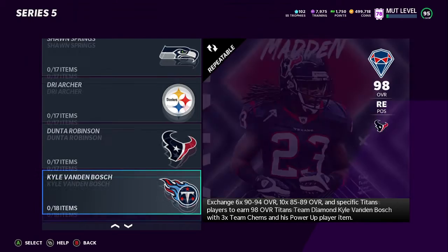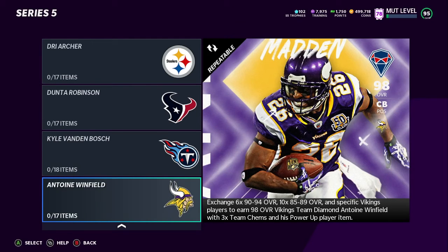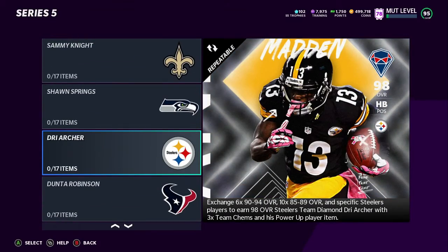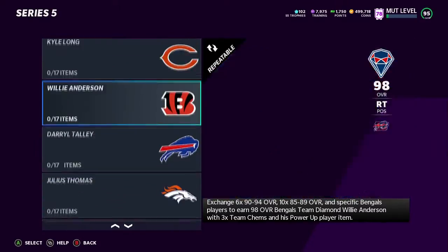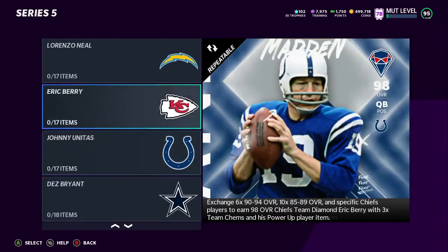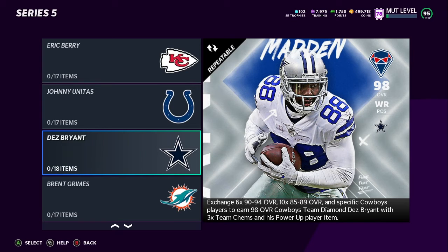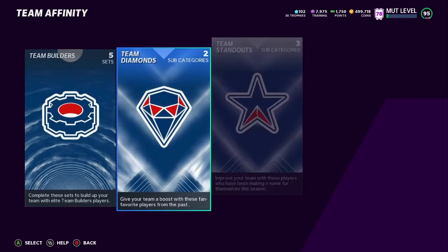Dunton Robertson — don't know who that is. Tony Winfield — he was actually pretty nice; I might have to check that card out. The ones I'm most excited for are Dre Archer, Dez, and Eric Berry — those are the three I might actually put on my team. These team diamonds also give you 3x team cams, so for y'all with theme teams, that's going to help you out.